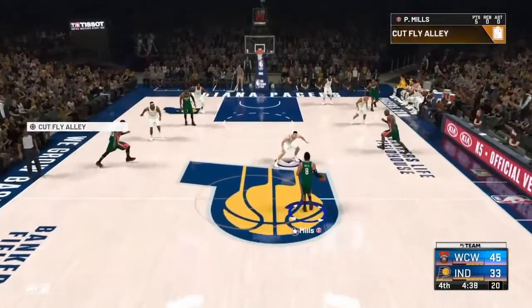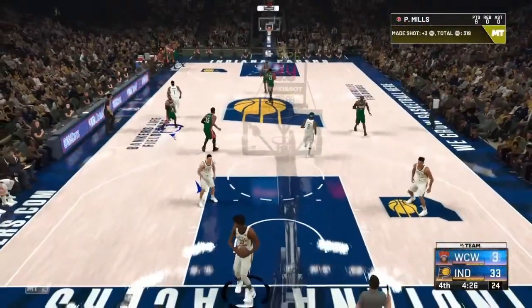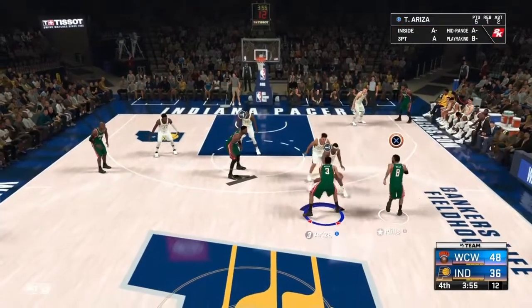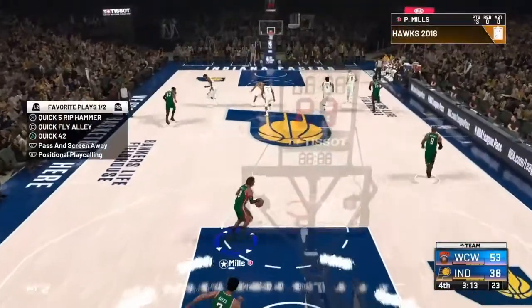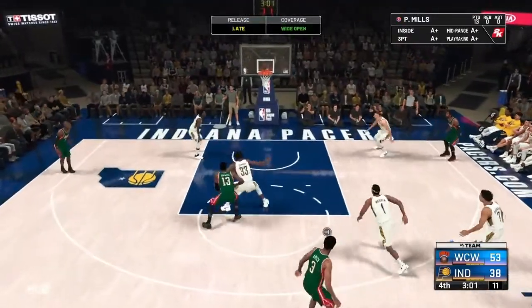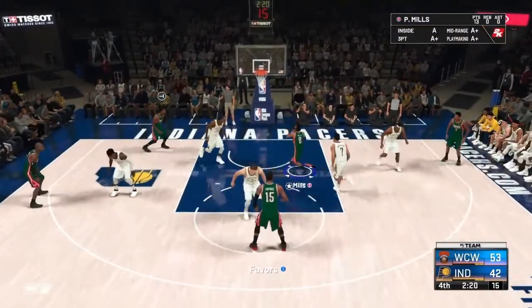A nice three there. This Phoenix Suns playbook feels like a great option for you. Cut fly alley — that's the play we just ran. Your three is going to come around, he's going to set a screen, Patty Mills runs around for the open jumper right there. These fly alley plays are good for your three-point shots. Make the pass, Patty Mills gets open — green at three, good stuff. These three alley plays are very similar: the three comes around, sets the screen, Patty Mills gets open.